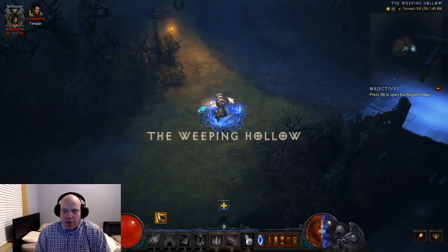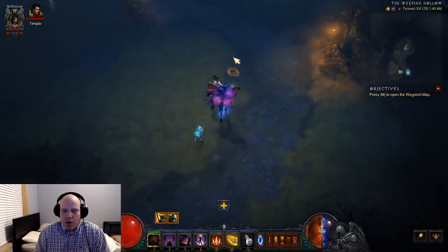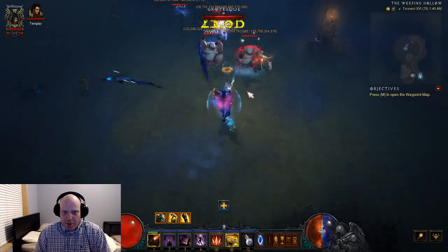Toggle of the Weeping Hollow. This is T-16, 328 Paragon. I have ancient weapons, but nothing else is ancient. Big shout out to Big Daddy Den for coming up with this build.